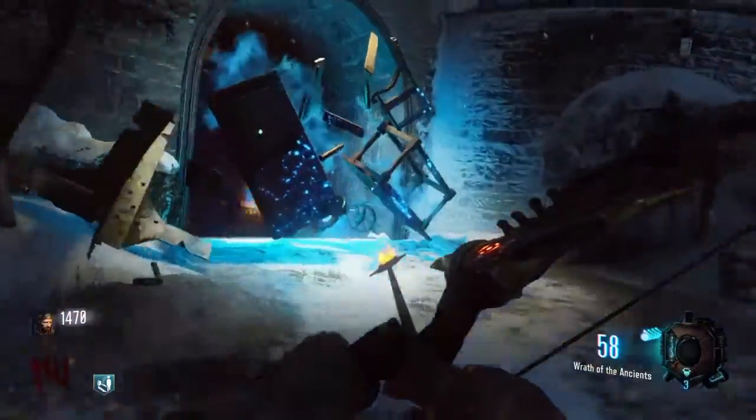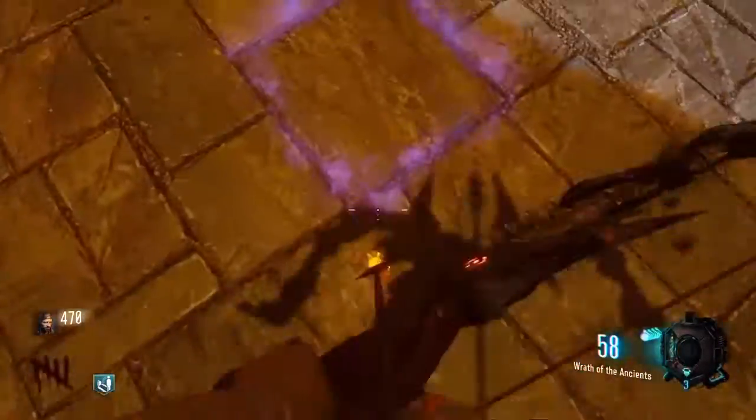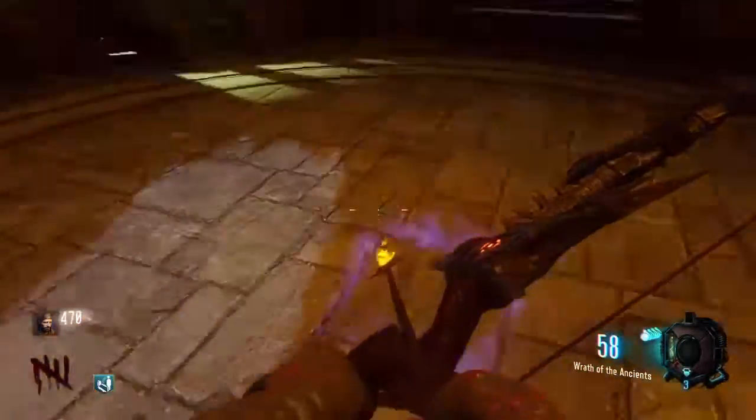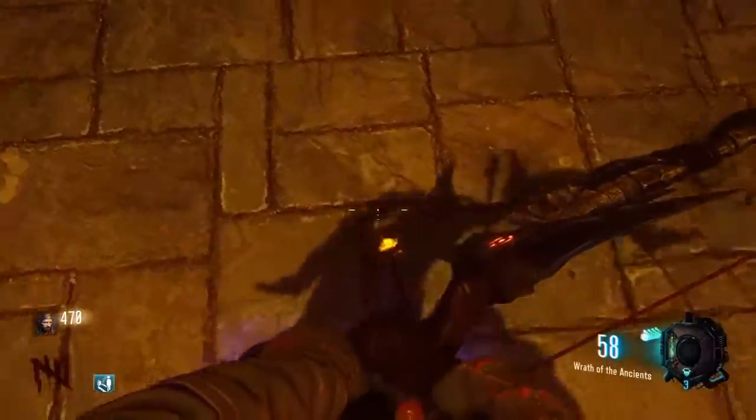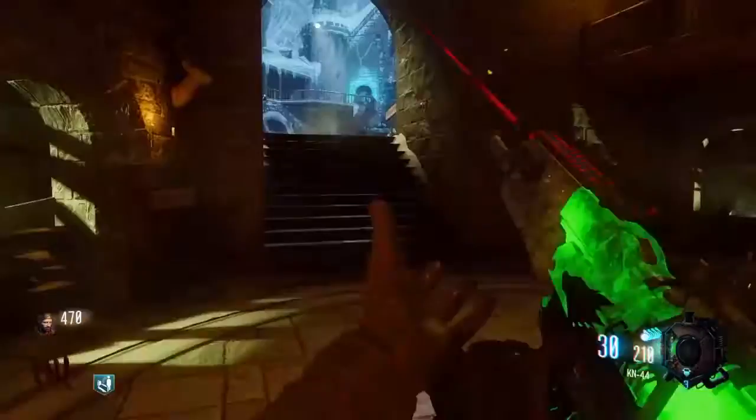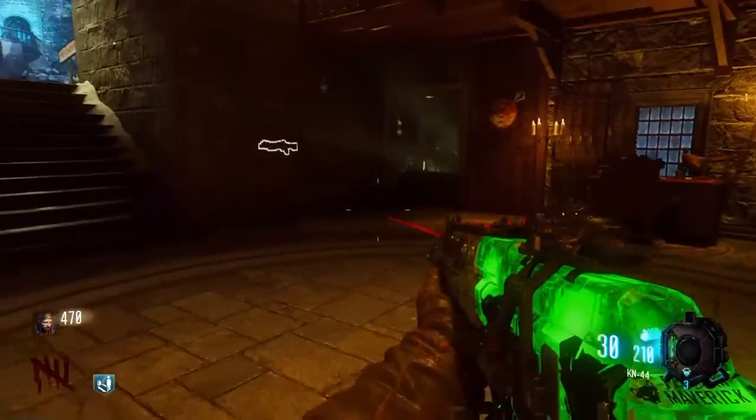Once you're in the second courtyard, you're going to come and open up this barrier, and you're going to come down here, and you're going to need to knife a zombie on top of this square. You don't shoot it or grenade it — you knife it. When you do that, it's going to break open and you're going to have access to the urn, and I'm going to show you exactly how that's done.